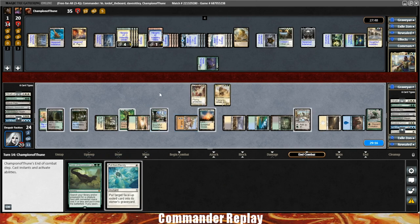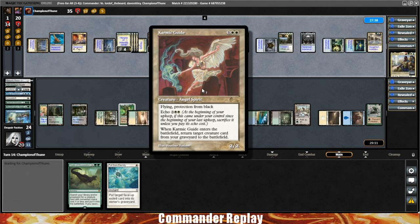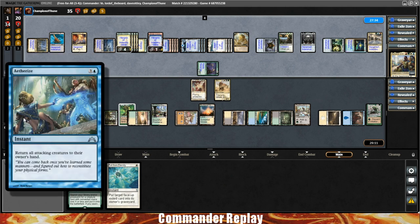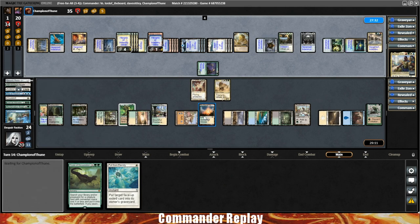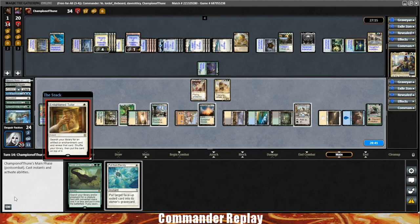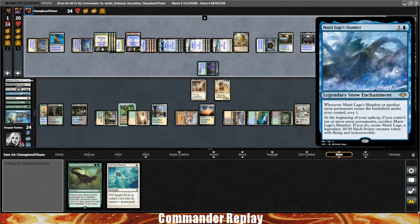Everything getting bounced — we are alive for the time being. Don't know how we're getting Aetherize back though. I was thinking maybe we should have been looping Karmic Guide to Eternal Witness repeatedly and kept Aetherizing, but Temur Ascendancy is a real problem because opponents can cast everything with haste again. Does not look like there are other creatures that pull things from the graveyard. Opponents are going to play an Enlightened Tutor and get Marit Lage's Slumber.